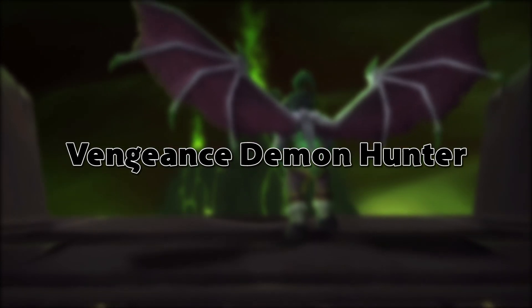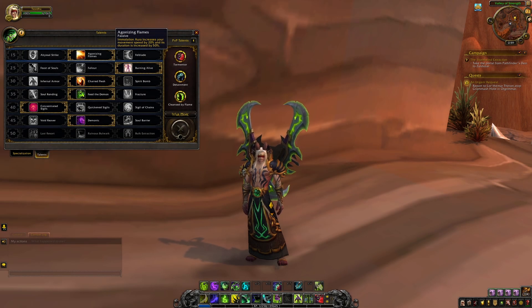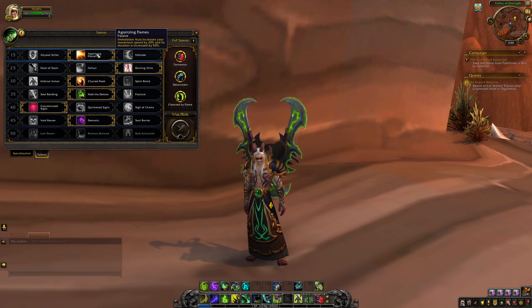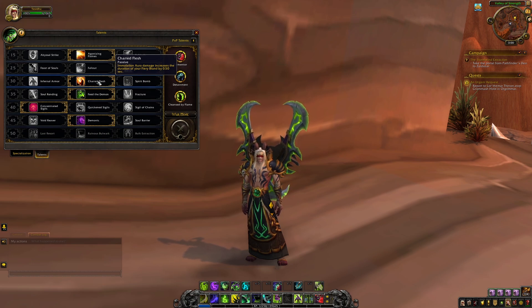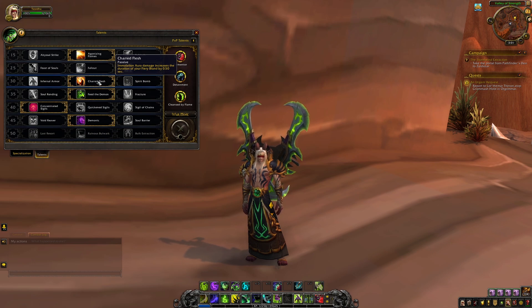Moving into the Vengeance tank spec: our first talent is Agonizing Flames, which makes Immolation Aura last 50% longer and causes you to move 20% faster. Our second talent is Burning Alive, which makes Fiery Brand — a skill that heavily reduces how much damage an enemy deals to you — spread to additional enemies every two seconds. Our third talent is Charred Flesh, so Immolation Aura's damage makes Fiery Brand last 0.5 seconds longer per tick, helping maintain it on multiple targets.